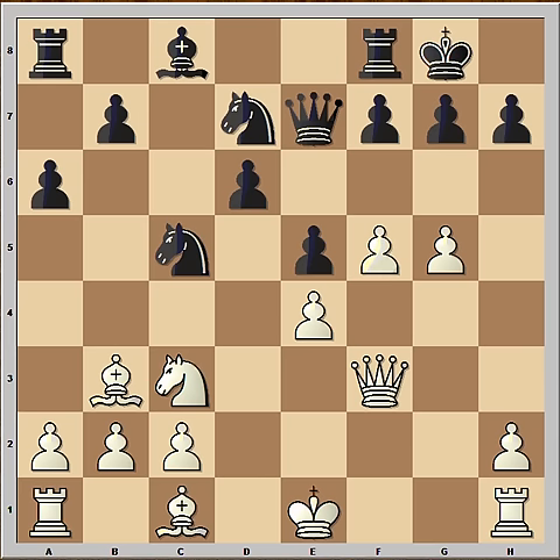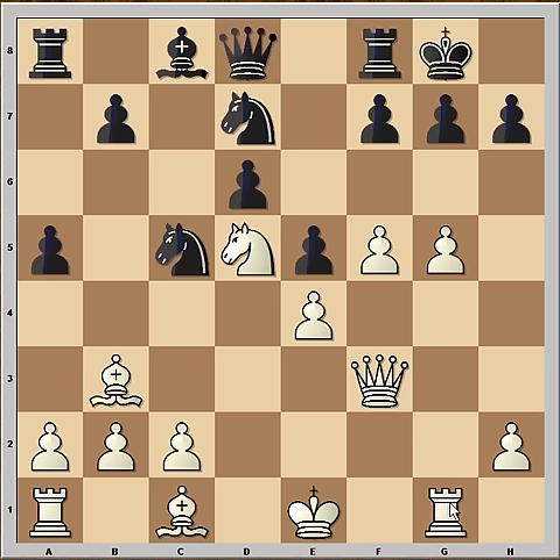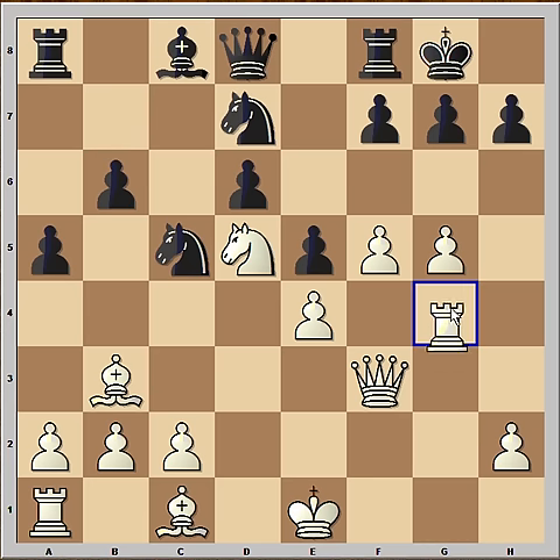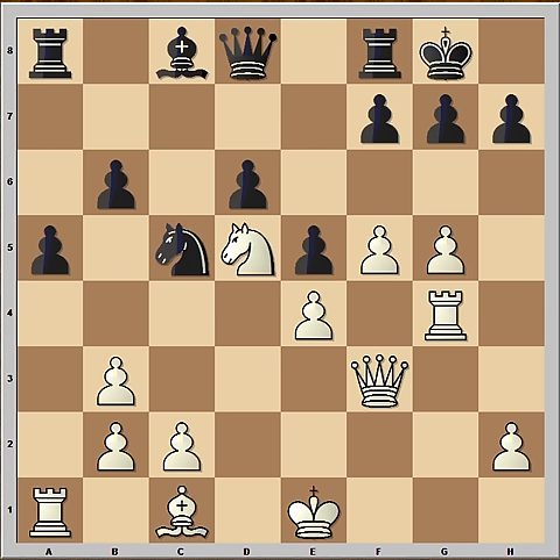Judith played f5, black played a5, knight to d5 attacking the queen, queen to d8. Many people would play bishop to e3 with the idea to castle queenside. But Judith played rook to g1 — she is only interested in attacking. Rook to g4, why not to g3? Because queen is coming to h3. Black captured bishop, a takes on b3, knight to c5. And we have reached the critical position of the game.